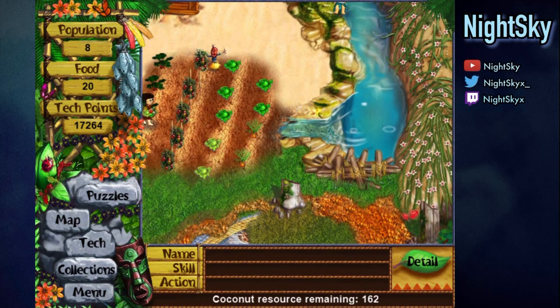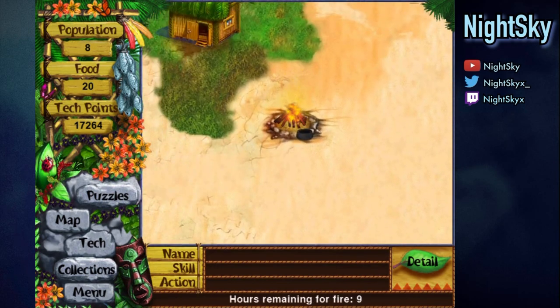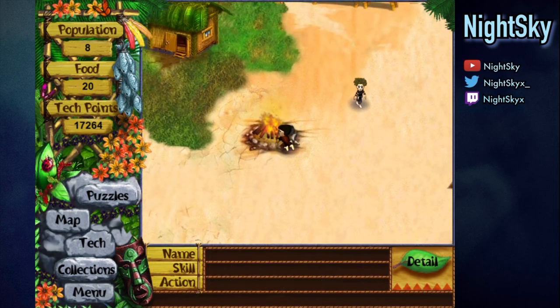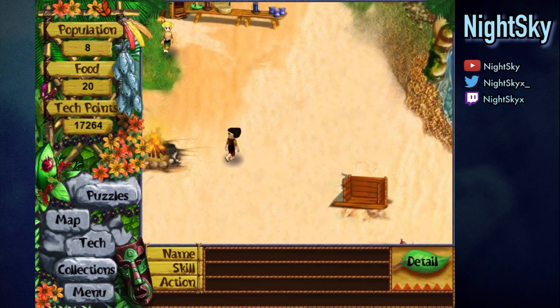Then we choose any combination of the herbs from the herb mastery puzzle and we can make any combination of stew. I'll show you the stews we can make once we get 10 food. We have 10 food now. We can start preparing: once for the cauldron, once for adding water.